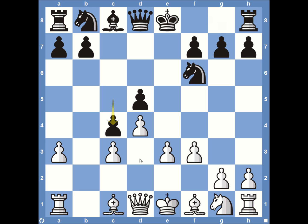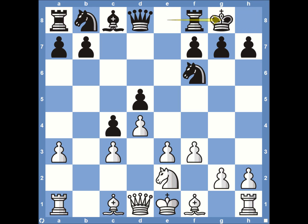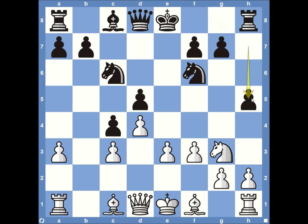White responds with Knight to E2, getting ready to come over to G3. Then we see Knight to C6. This is very important — Magnus Carlsen could just castle kingside, but he can see that the knight coming to G3 and a pawn push to H5 would be dangerous with the king castled there. So he plays Knight to C6 first — now if the knight comes to G3, black can push pawn to H5 without worrying about king safety since black can still castle queenside. It's a waiting move to see what white is going to do.